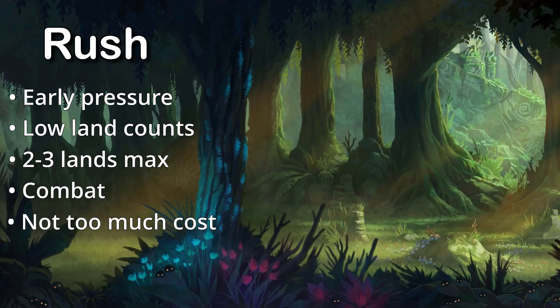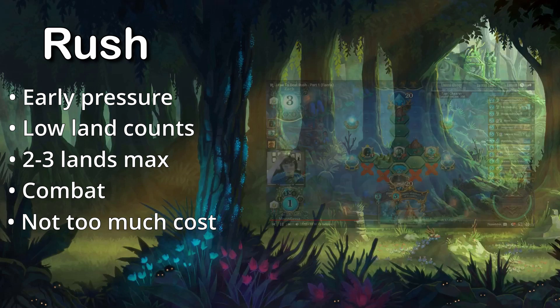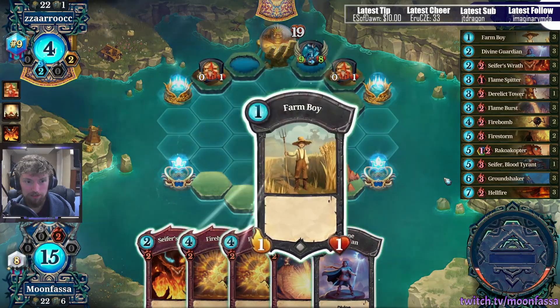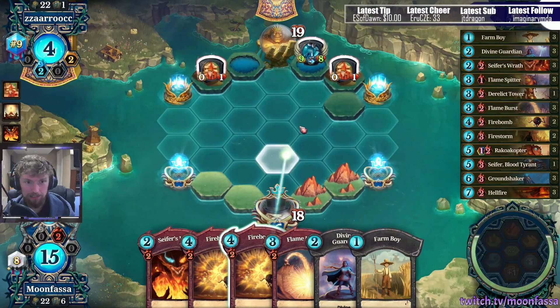And this was just a brief talk about Rush and how it functions, but it is a real tough cookie to crack on its own, so if you want more information on this archetype, I'll leave a link in the top right for my Countering Rush series. Now on to the next archetype. On the other end of the spectrum, we have Control.